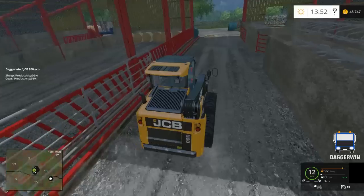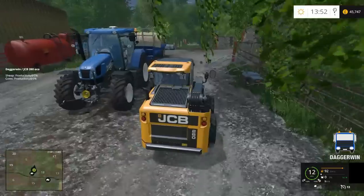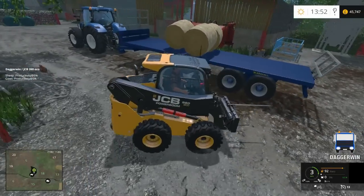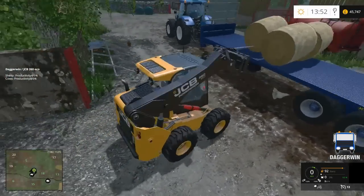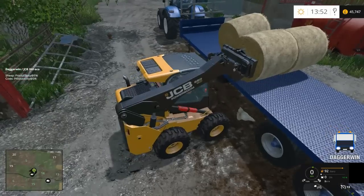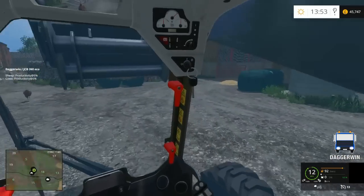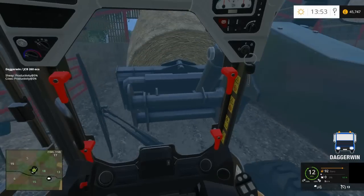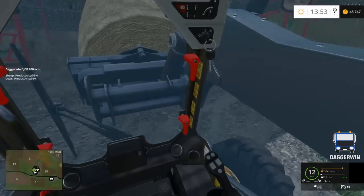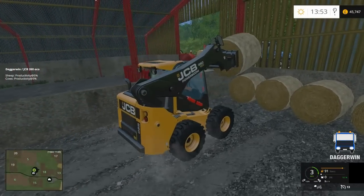So that is an entire row. I'm going to start attempting to stack on top - we have three left on here, four, three. So I'll get them on and then we'll be able to move the bale trailer out of the way. I love using this skid steer, I really do - this is probably one of my favourite machines at the moment. You can just whiz in and out of all these tight areas which other machines can't get to. So now let's get this first one on top, hopefully I can do it.